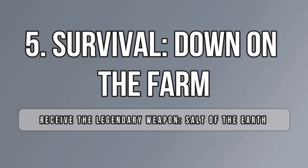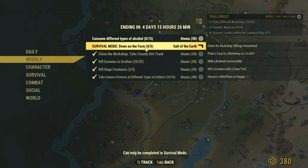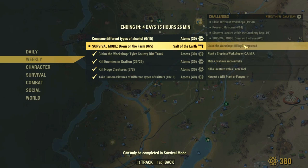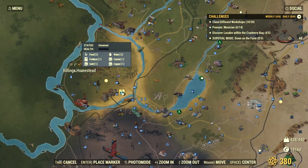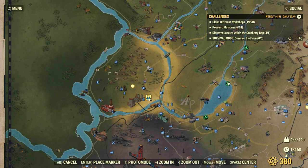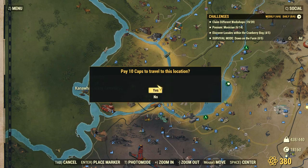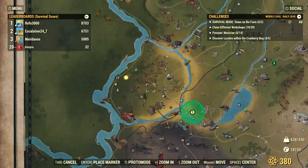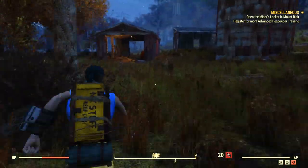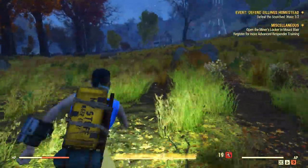You have earned your free 130 items. Now it's time to go into survival mode and check how you can earn your weekly weapon, the Salt of the Earth. Let's start with claiming a workshop at the farm. I suggest you log out in adventure mode at a location very close to the workshop — I went to the Kanawha Cemetery and then logged into survival, which makes things so much easier since you only have to run about one minute to reach the workshop.